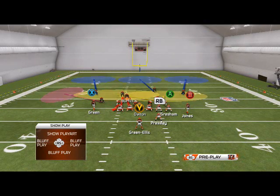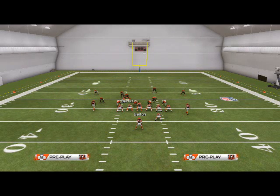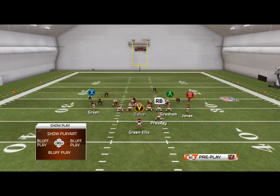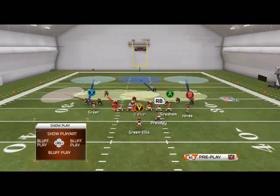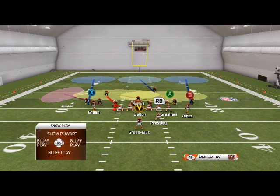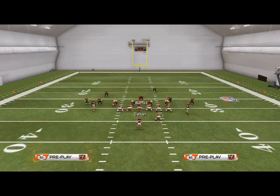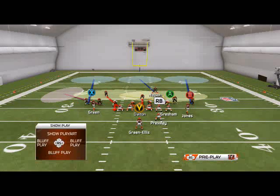What we're going to do with this play is make it look exactly like everything else we're doing. If they're in a compressed set, we don't have to baseline — we just call press coverage. We shift our linebackers to the right, spread our defensive line, and call press coverage. I also like to globally re-blitz the left-of-screen linebacker, which gets his alignment into the right spot.